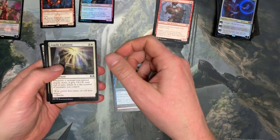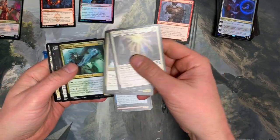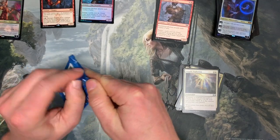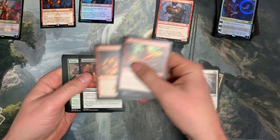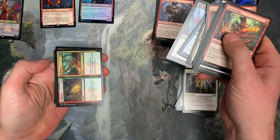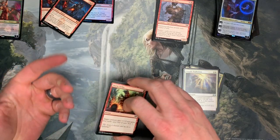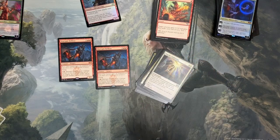Angelic Exaltation, Basilica Bell-Haunt, Combine Guildmage, and Priest of Forgotten Gods. Another Skarrgan Hellkite — that's the second one. Wow, two mythics in four packs, pretty decent. Another Skarrgan — so there it is. Alright, that's all, short video today, take care.